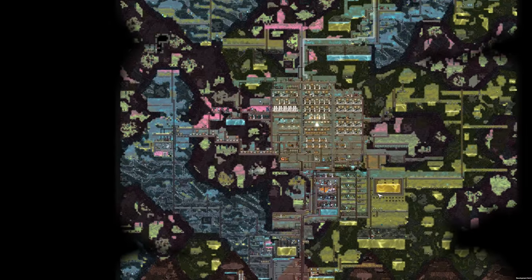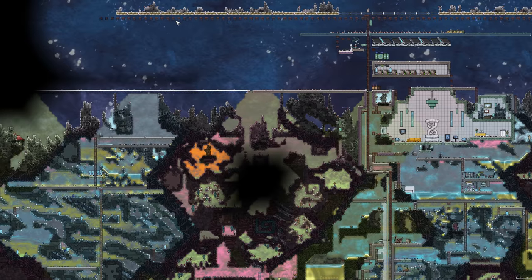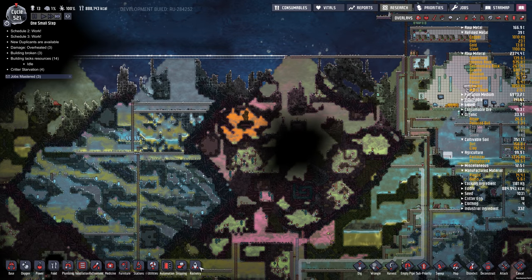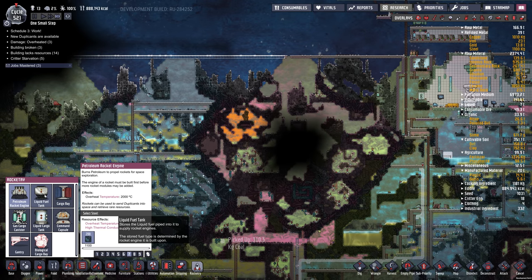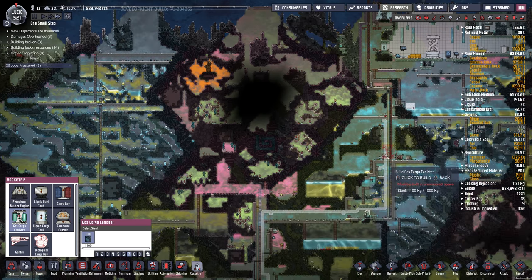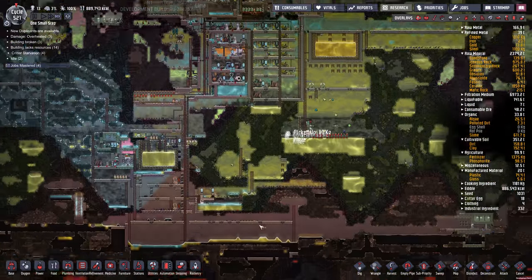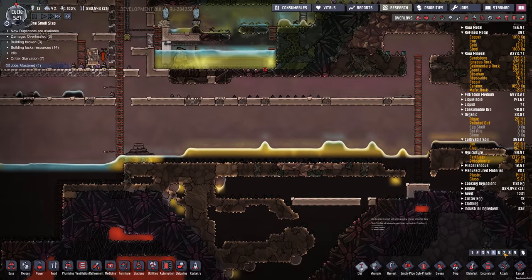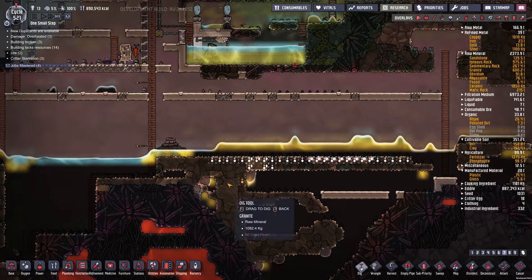Let's zoom out and see the base in all its glory. So I extended the bunker tiles as I had steel being made along here, and I'm going to continue that, but we've got to conserve some steel for the actual rocket. The petroleum rocket engine costs 1,100 steel — each one of these pieces costs 1,100 steel. And we have 1,100 steel! So we're going to have to get some more fossil down from the oil biome to make more steel. Let's dig all this fossil out at a fairly high priority.